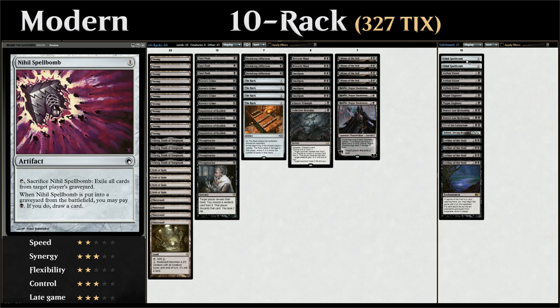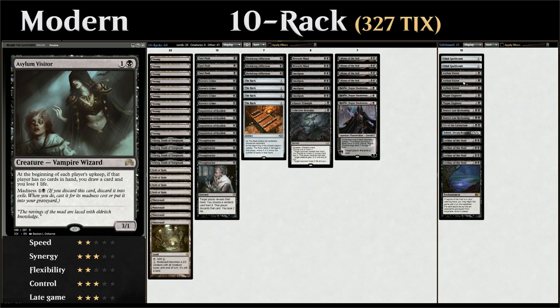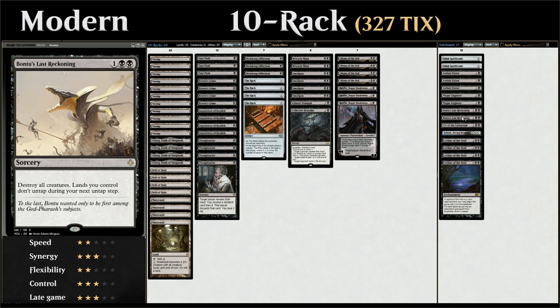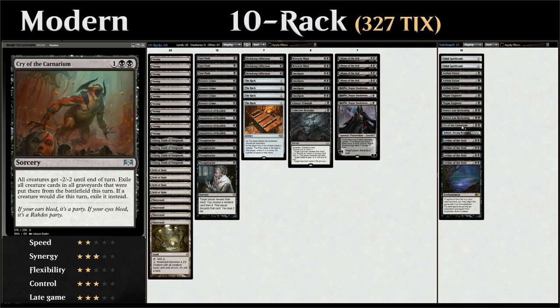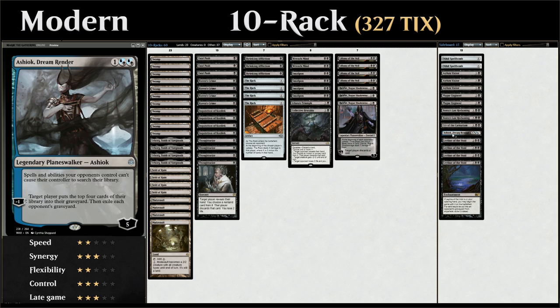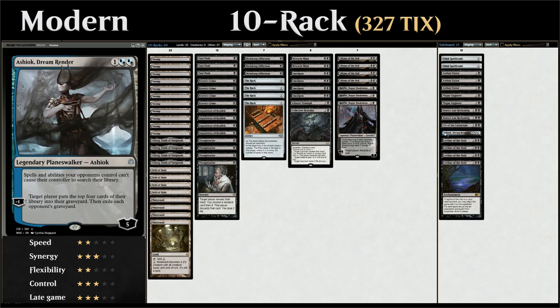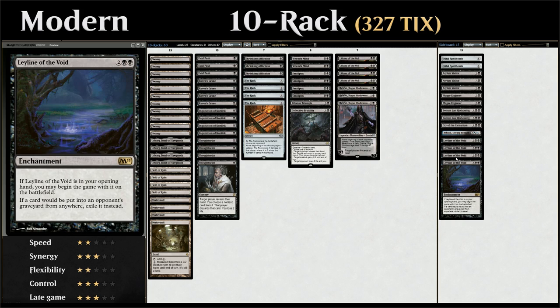Looking at our sideboard: 2 copies of Nihil Spellbomb as graveyard hate. 3 copies of Asylum Visitor for control matchups — once we take out some dead removal spells we replace them with Asylum Visitor, and since the opponent may have taken out their removal, the Visitor provides card advantage and pressure. 2 copies of Plague Engineer from Modern Horizons, great against tribal strategies. 2 copies of Bontu's Last Reckoning as a powerful sweeper for just 3 mana. 1 Cry of the Carnarium, another sweeper that exiles creatures. 1 Ashiok, which prevents library searches, stops opposing fetchlands, and also doubles as graveyard hate. And the full 4 copies of Leyline of the Void as a very powerful graveyard hate card.